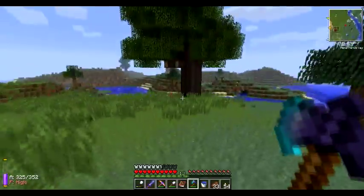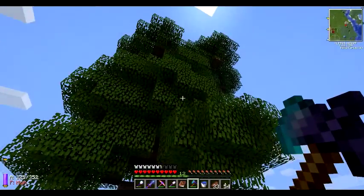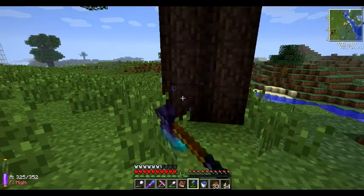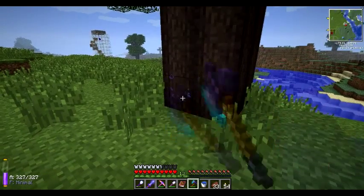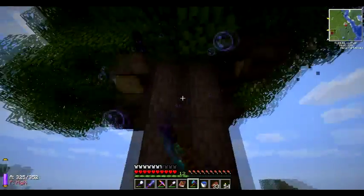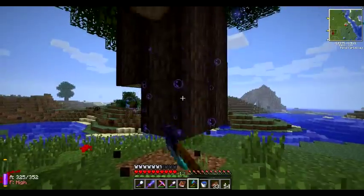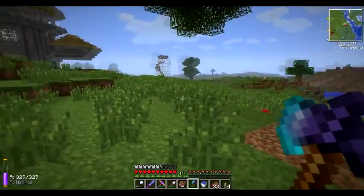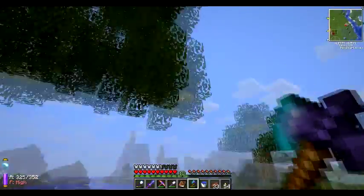I could have sworn I chopped down this tree and the tree over there in the earlier episodes, and yet they were back after I updated to 147. The aura node I used to have over there disappeared and these trees came back - I think that's the reason. Oh, this is amazing. Look at that - that's an entire great wood tree in a couple of seconds. Two stacks and 19 logs, just like that. That is amazing.